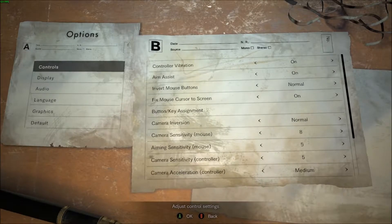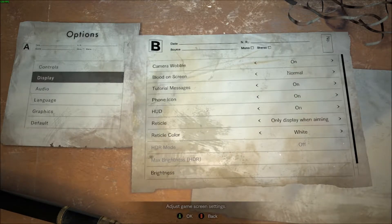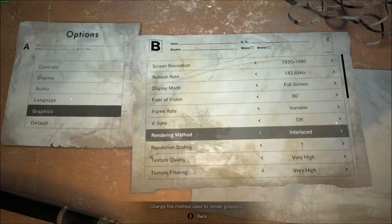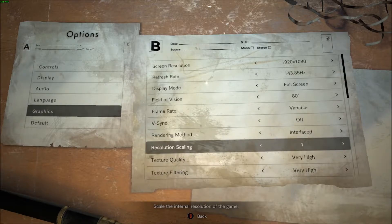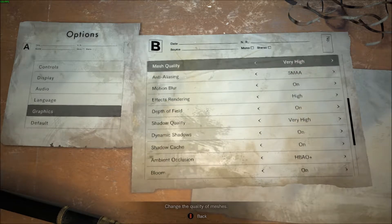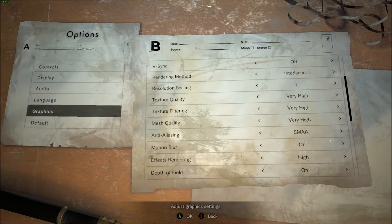I'm going to start off by showing you the settings — I know a lot of people have been going on about frame issues. I've got everything on max. Graphics: I'm running at 1080p, 144Hz, 80 degree field of vision, variable frame rate, resync off. Rendering method: interlaced. You can set this to normal and it makes a slight difference, but in many cases it will halve your frame rate. I don't have that issue, but when I played on normal the game did freeze on me twice — I was at 133 fps and it would drop to 30, then crash, and it also deleted my last save even though I manually saved.